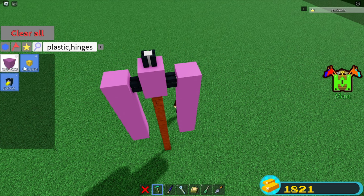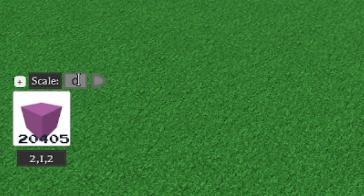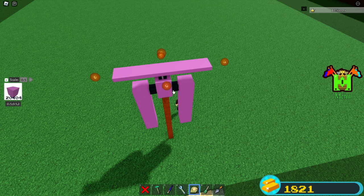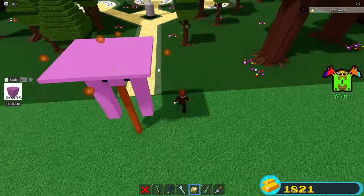Grab another plastic block and slap it up here. Grab the scale tool again and scale it downwards — set it to 0.5. Now scale yourself a decent amount of space and paste the legs like this, and then over here too. It should look something like a little base.